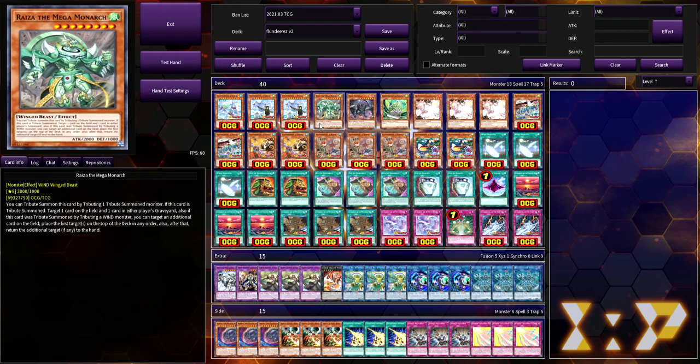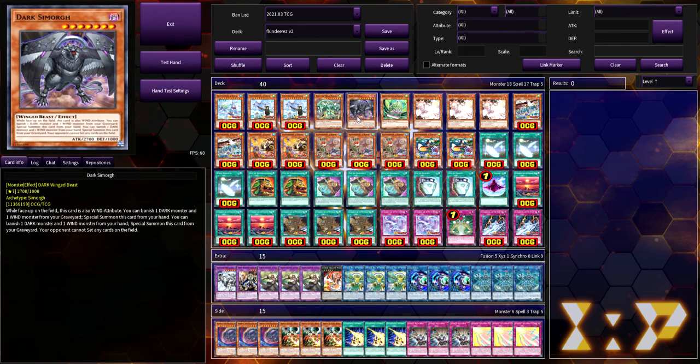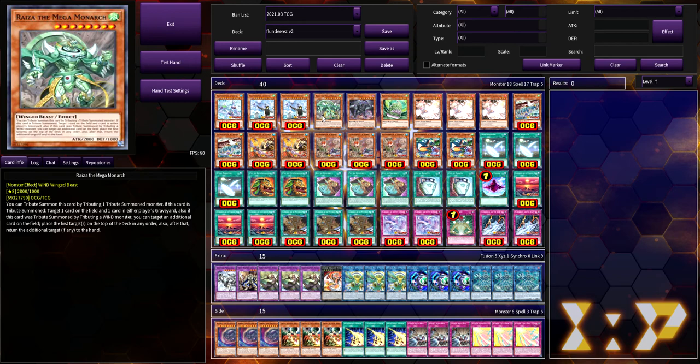We were playing two Snout and then took one out for Dark Cyborg. This card is amazing — you can special summon it from the grave, avoid tributing altogether, and prevent the opponent from setting any cards. Combined with Anti-Spell Fragrance they can't use spells or traps either. It's also treated as a Wind attribute while face-up on the field, so you can tribute it for Ryza.